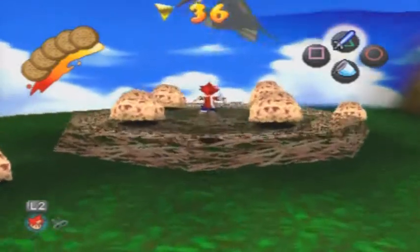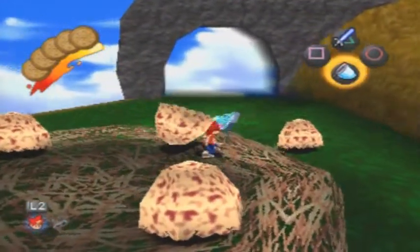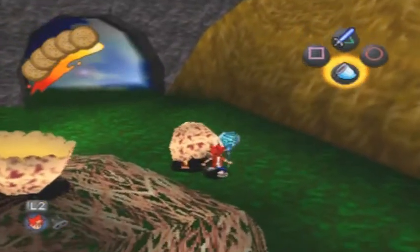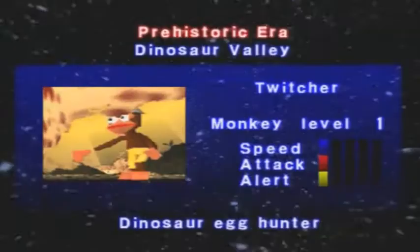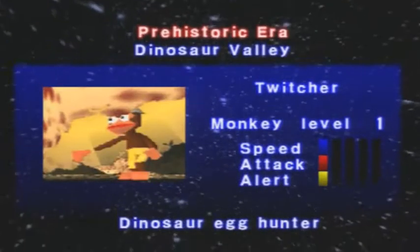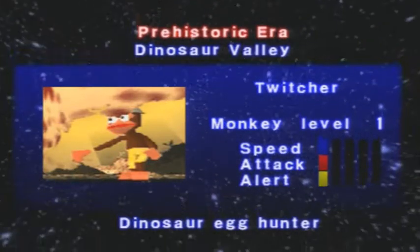Pterodactyl bird thing — this guy's a pain in the ass. Bobble and catch — finally! You can't catch them through the bars, but there are some cases where you can actually throw your net with the bars. Apparently a Twitcher is someone who collects eggs or watches birds, so Twitcher goes with Dinosaur Egg Hunter because that's what they do — obviously close to dinosaurs.